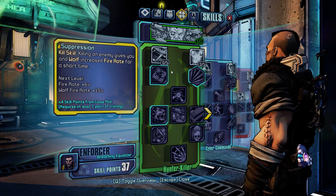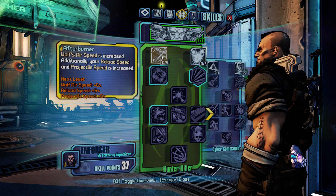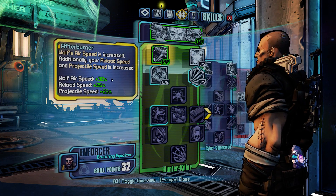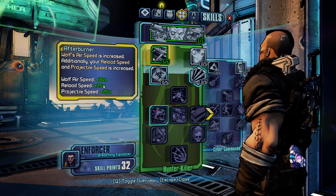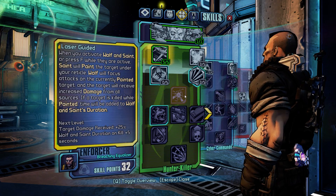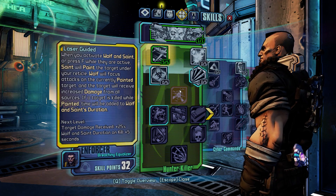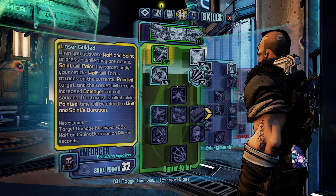Over in Hunter Killer, that's where I think Wilhelm really shines. Both of the first level skills are pretty good. I prefer Afterburner for a couple of reasons: I like the reload bonus, and speed is actually a pretty big thing for Wilhelm. Projectile speed can matter too, depending on what you use. One of the key things about this build is I didn't want to be tied to any one particular weapon type — I like to mix it up.